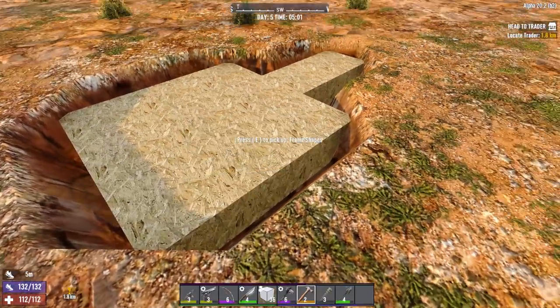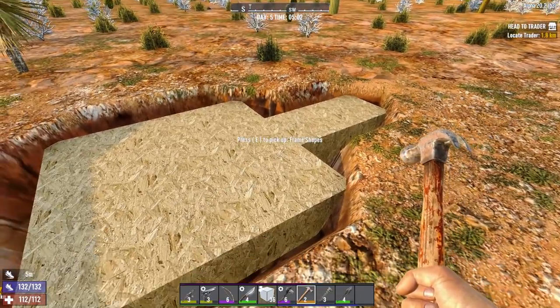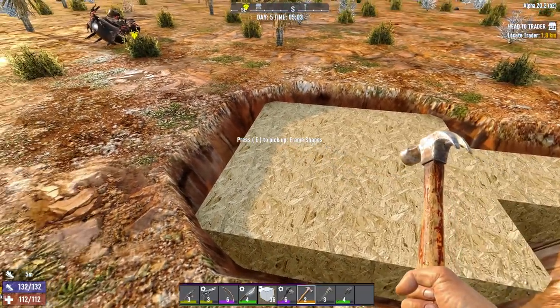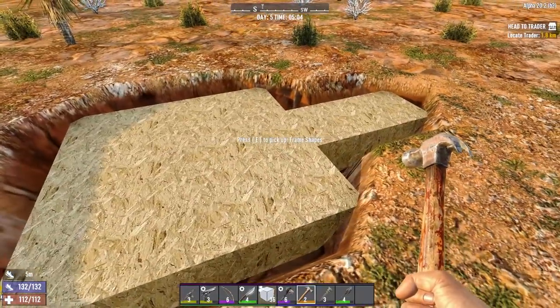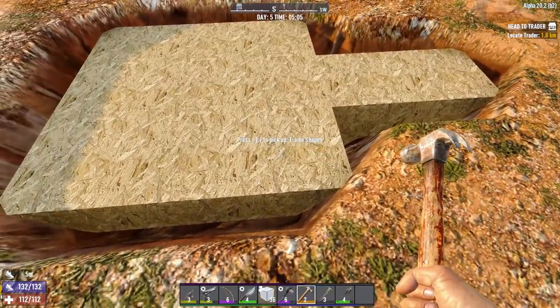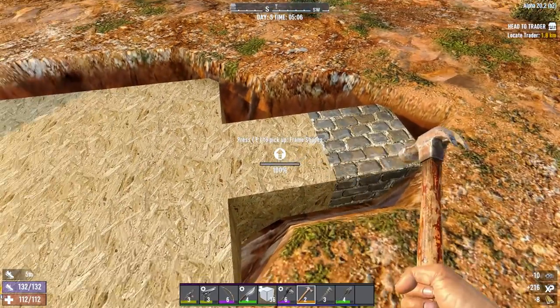The next thing you're going to want to do is reinforce this all the way to however far you want to reinforce it. In my case I'm going to do cobblestone, and the reason we're doing that now is because some of these blocks are going to be annoying to reach later, so we want to make sure we don't have to take out any other cobblestone to come back and reinforce it. So let's start by reinforcing the floor here.